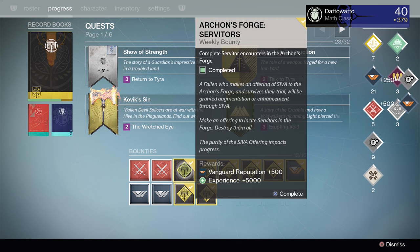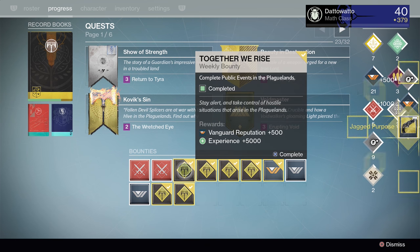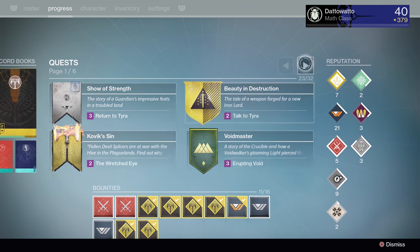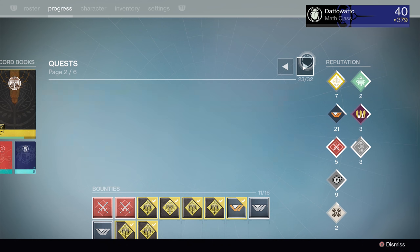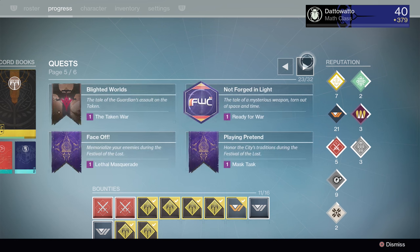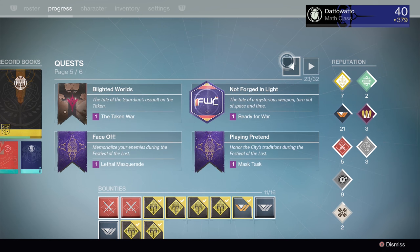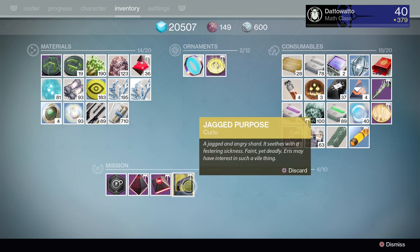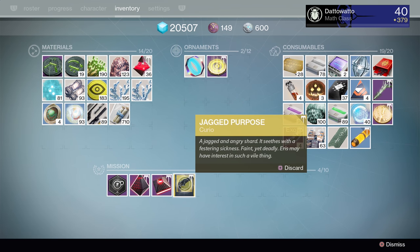In order to get it to drop, you need to do the Iron Lord bounties that Shiro gives you. Then at random, you will eventually get it. For some, they got it the first week. For me, I think it took my 29th bounty turn-in before I finally got it to drop. And no, you don't need to be standing in front of Shiro or anything like that — you can just turn them in right from the screen.